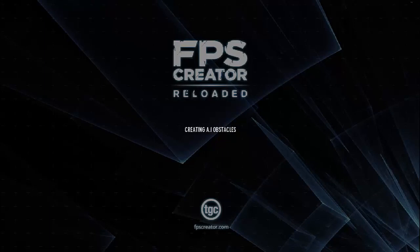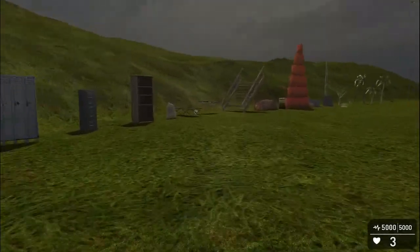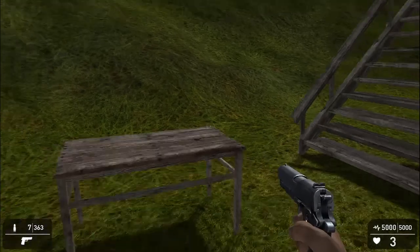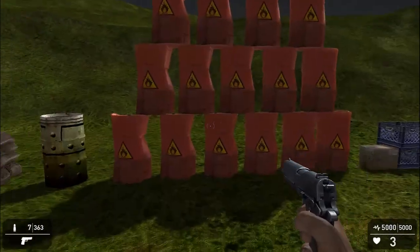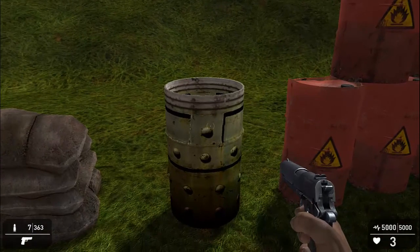One thing I missed out on was a little bit of extra terrain editing, and on top of that, physics. Let's have a quick look here. The physics engine has also been implemented, and you'll notice that items move based on the bullets that hit them.